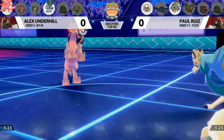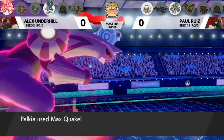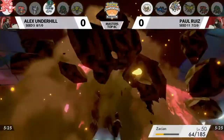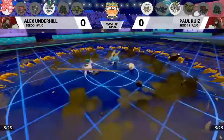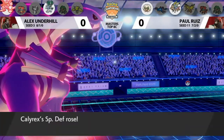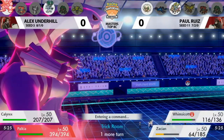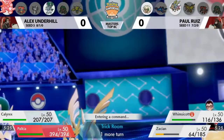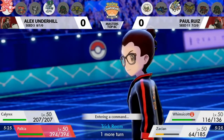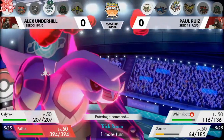On the second Dynamax turn, the Max Quake goes into a Protected Zacian again. That's really huge — if the Double Protect had failed, Zacian was gone. Zacian couldn't switch out this turn, so the 30% chance of surviving with Double Protect was much better than hoping for a damage roll. I don't think Zacian would have survived that Max Quake either, but only these trainers know how their Pokemon are trained.